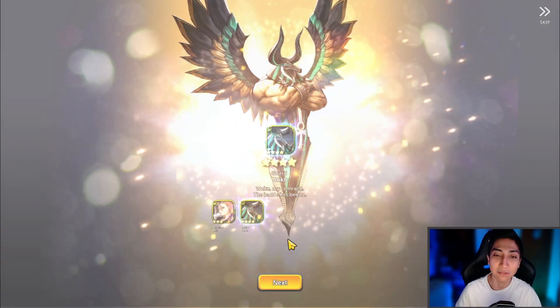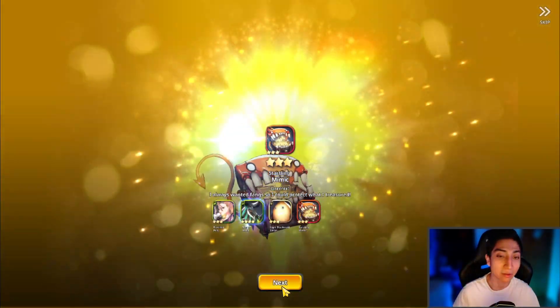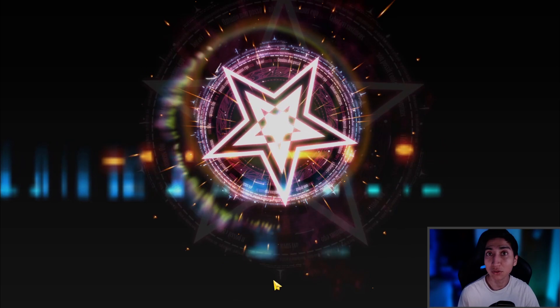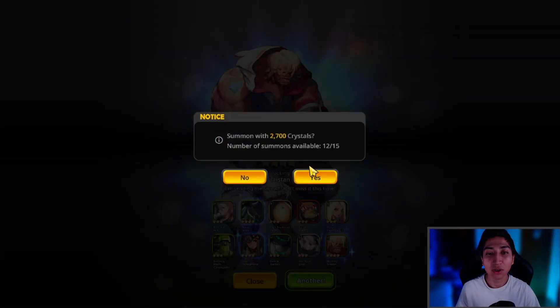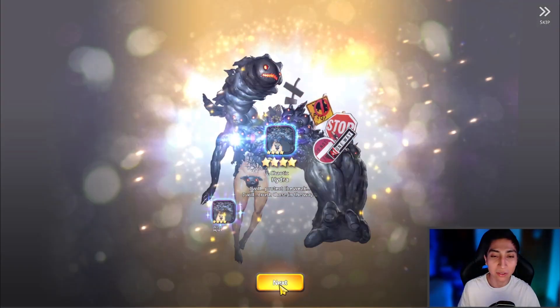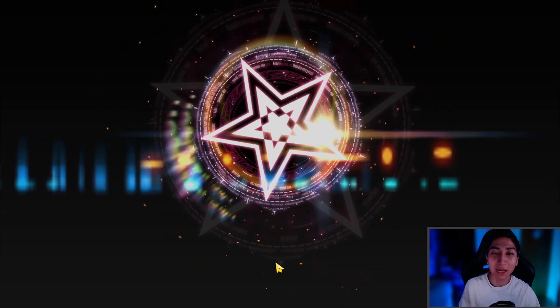We are pulling tons of four to five star units here but unfortunately no Maupin so far. Let's see if we manage to pull her in the remainder of this multi-summon. We don't want to dive too deep as I won't be using her right now — maybe in the future as the Devil Rumble meta shifts a ton. The fire units do seem very popular with the introduction of the new fire type defender. Moving on to the fourth multi-summon, there's a four to five star unit but unfortunately no Maupin.